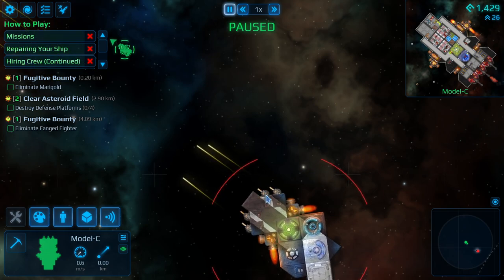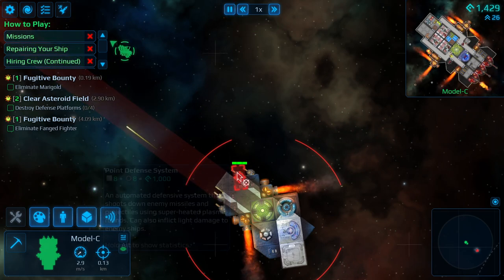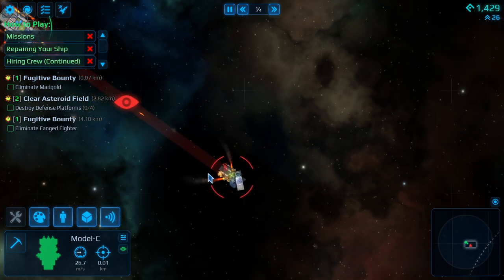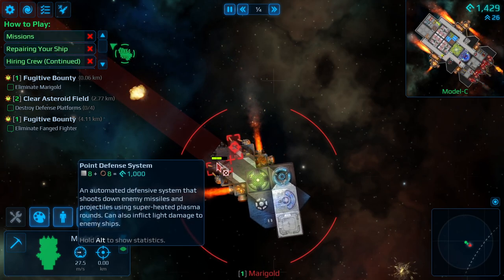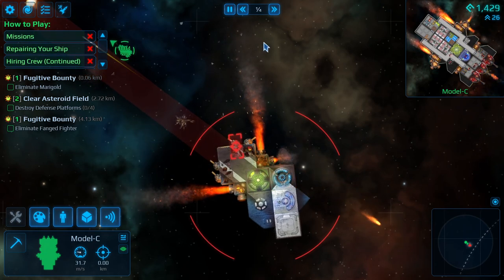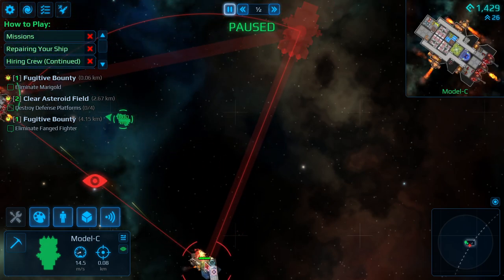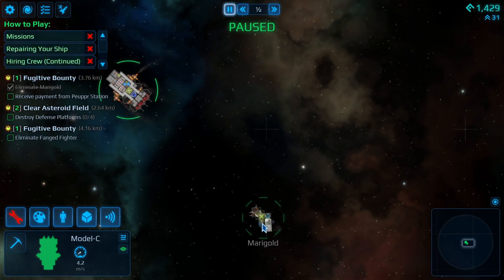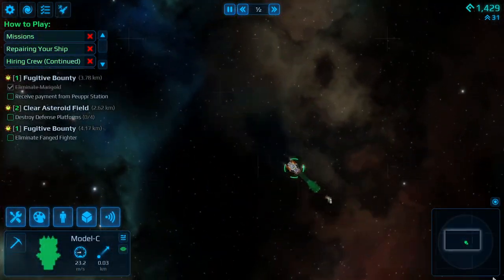We are firing right away — he's got four point defense, so that's going to be a bit of a challenge for us. This is quite a challenging design. Let's take out his weapons. These point defense fire really fast but don't do a lot of damage; however, they do disrupt our cannons — they can block our cannon shots. So taking them out early will be helpful. We're not doing a ton of damage because he's knocking them off, but him firing at our cannons means he's not firing at us. We got almost one of them down. He only has the one engine so we might be able to outmaneuver him.